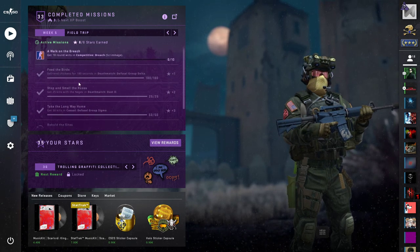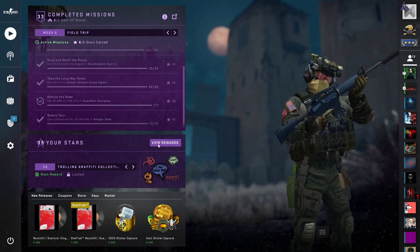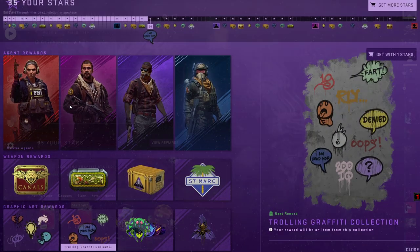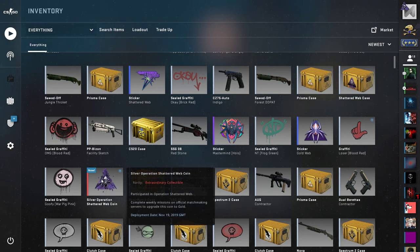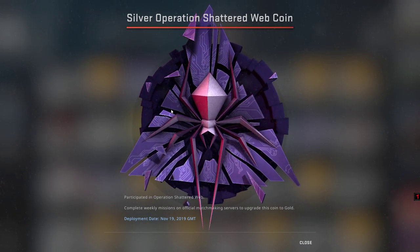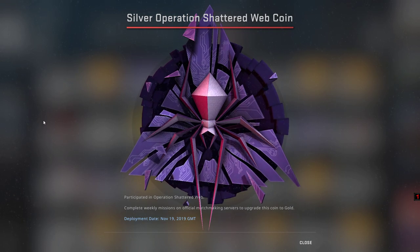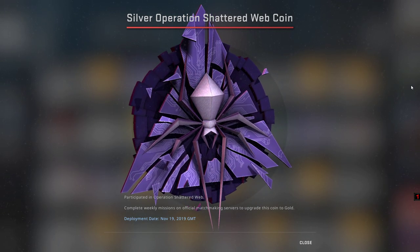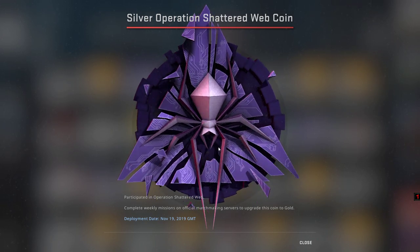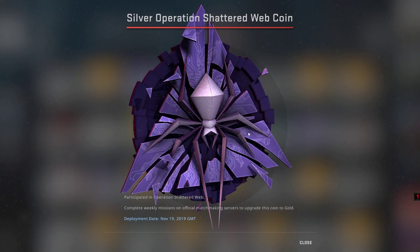Once I completed a few missions from week 5, the coolest thing I've seen is from the inventory: the Silver Operation Shattered Web coin. The coin upgraded somehow, so right now it is the silver one. Earlier I didn't even know exactly what color it had. It's getting reddish on the left side if you see, and it should be silvery.